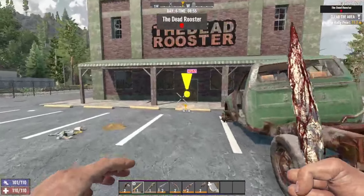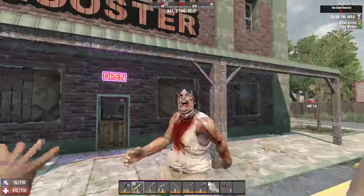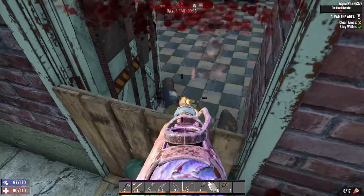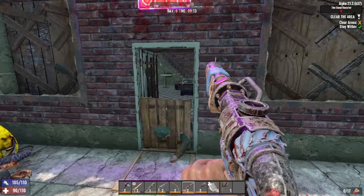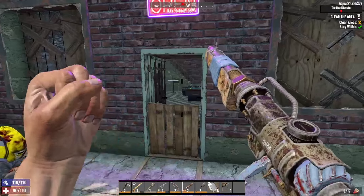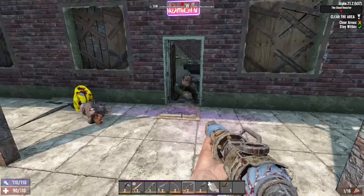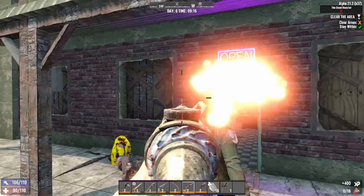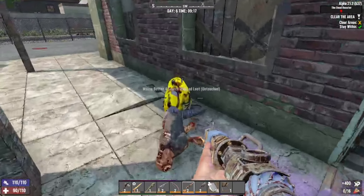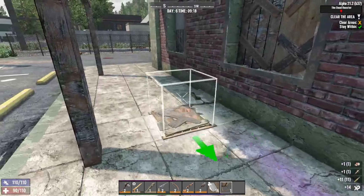We'll reset the POI and we'll get all that meat. The pipe shotgun is good for that initial heavy blow at close quarters — that's what it's good for. We got some 762, that's pretty good.